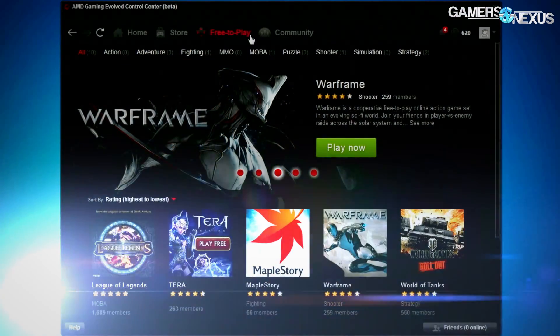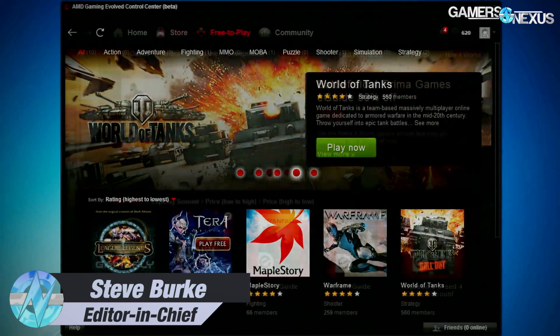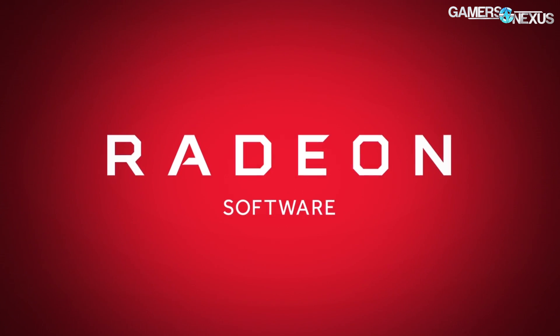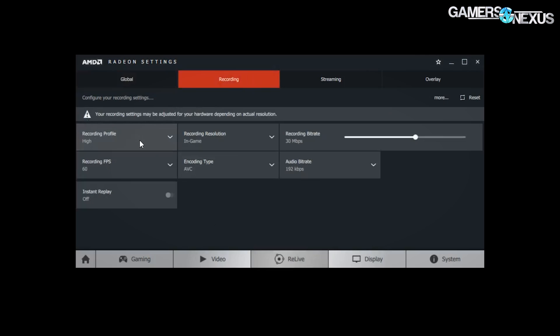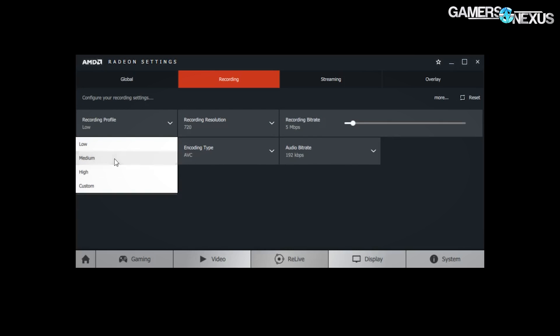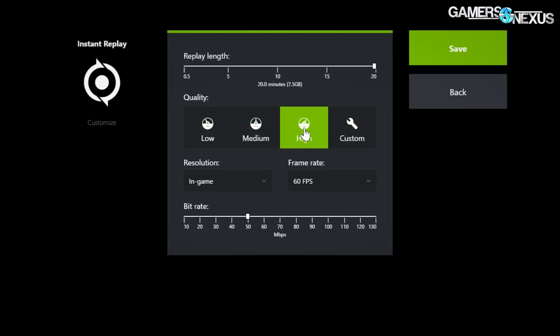AMD has finally killed its Raptor and Gaming Evolved integration, the encumbrant utility that dismayed us on a number of occasions. Today with the AMD Relive update to the Crimson brand drivers, AMD has implemented its own solution to software capture for gameplay and retroactive gameplay capture. This is a direct competitor to the Shadowplay software from Nvidia's GeForce Experience suite and performs many of the same functions and has the same end objective.